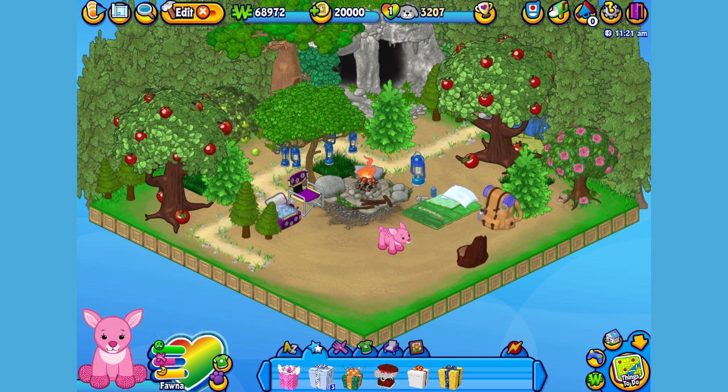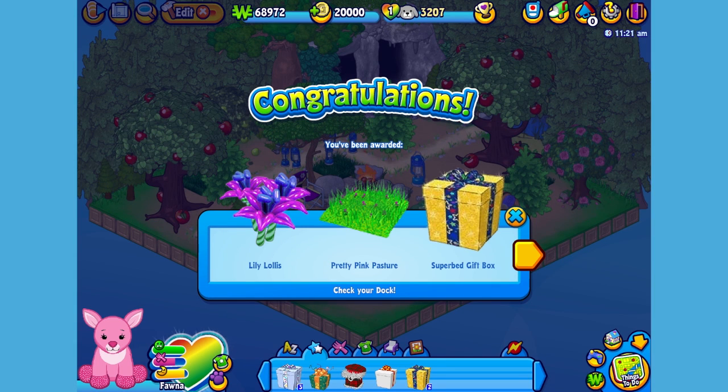Here is the Blushing Fawn's gift box in my dock. Let's open it up and see what's inside. Here is the Blushing Fawn's pet specific item, or PSI — a pretty pink pasture.